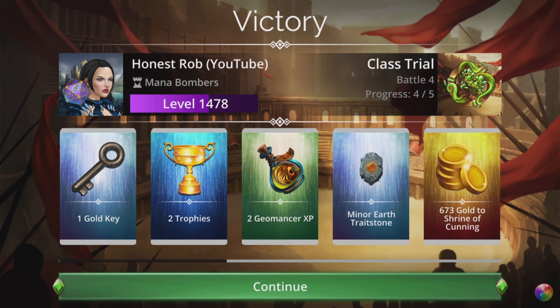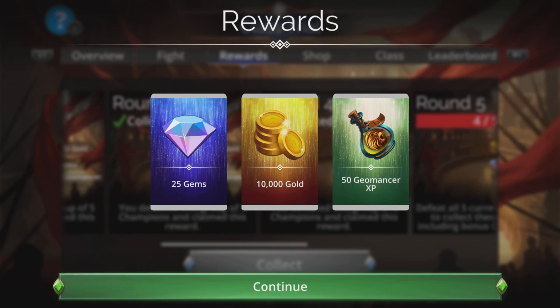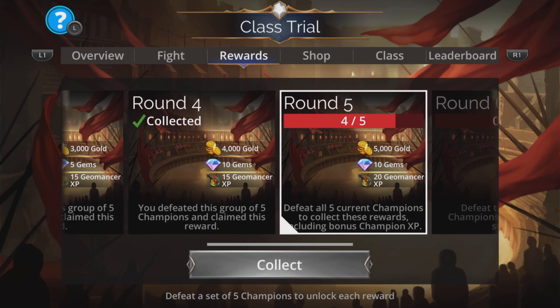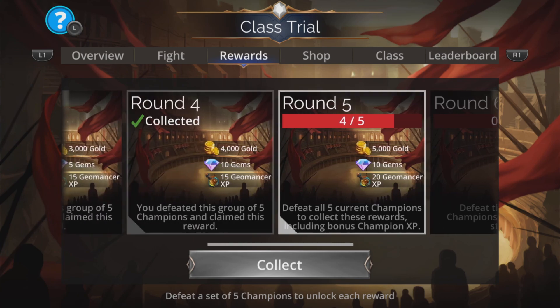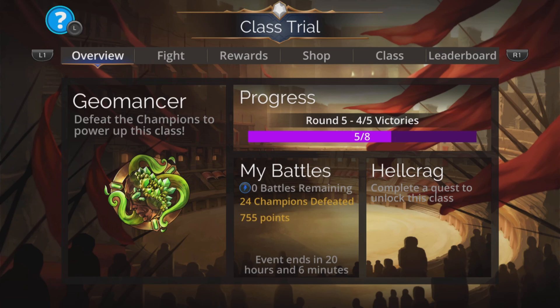Don't forget to grab your rewards afterwards — you can grab these during the event too. That extra Geomancer XP may well take you up to the next Champion Talent level where you can unlock a new skill. It was a super easy team for this Geomancer class trial. If you enjoyed the video or found it helpful, it would be really cool if you hit that like and subscribe button. Thanks for watching and I'll catch you again next time.